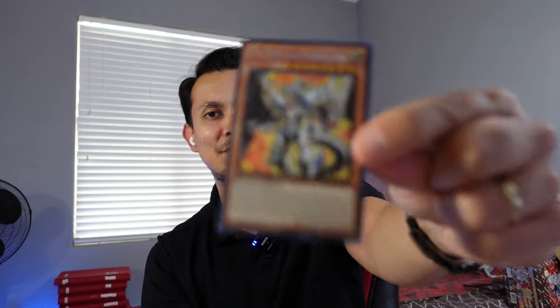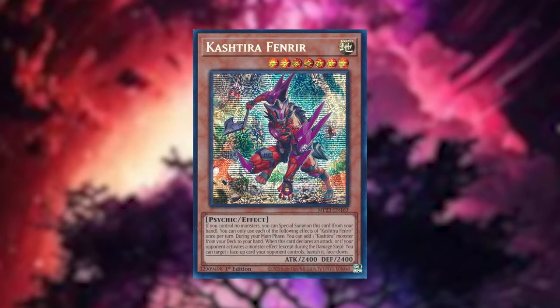Yeah, that is definitely the card to get from this set. The Fenrir actually comes in at first place at $14.42 — so it kind of bounces between those two. All right, we're going back into the Proton.